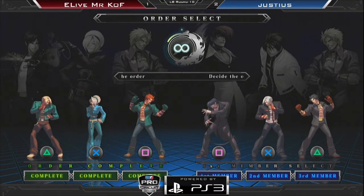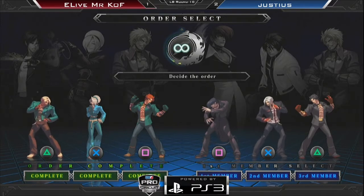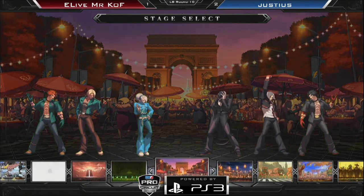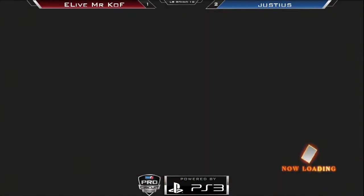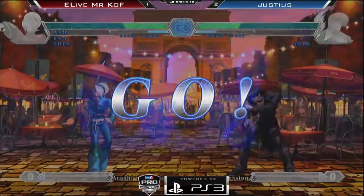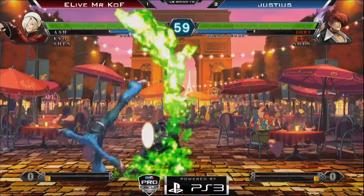Mr. KOF changes his characters again. He went back to Ash, sticking with Shen and putting normal Kyo in. That's normal Kyo. And Justice is sticking with the same characters, obviously — and the same order. Actually, he put EX Kyo second, Shen in the rear and EX Yori in the front. He makes the uppercut again. Justice will try for it — what a way to start the round. Kyo after the uppercut, 300 damage off of that. Look at that — you're already minus 300, like four seconds into the match?